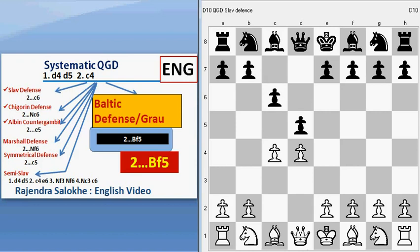For the declined gambit, the most common move is C6. Black plays C6. If black plays Knight to C6, then it is Chigorin defense, which we have already discussed. C6 was Slav defense. If black plays E5, then it is Albin Counter Gambit. And now we are discussing the Baltic or Grau defense.